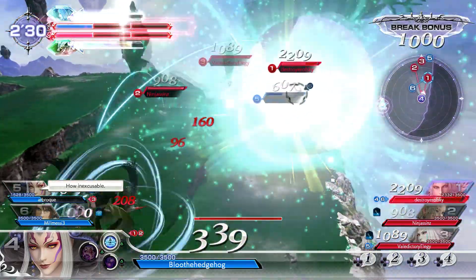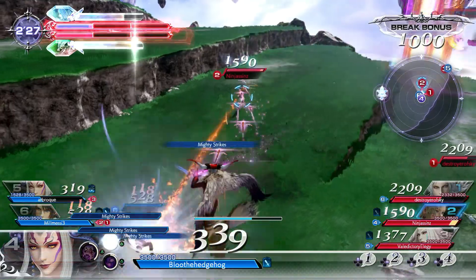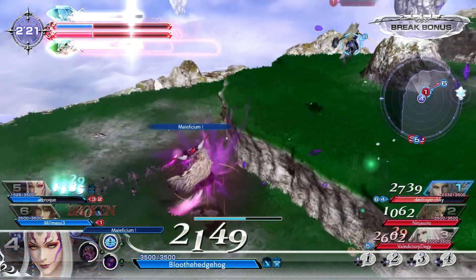That's all it does — it doesn't go up like the dash attack does. It's very linear, but it's still very good for how fast it comes out with almost no warning. They have to time their dodge right or waste dashing left or right constantly to avoid getting hit by it.